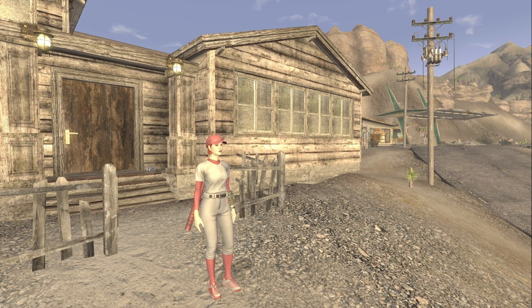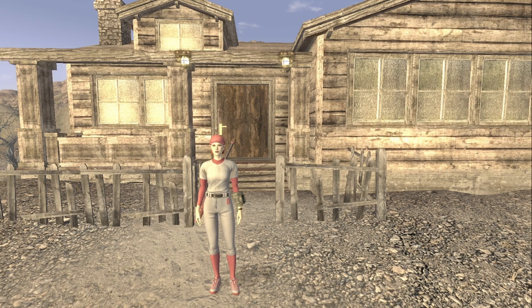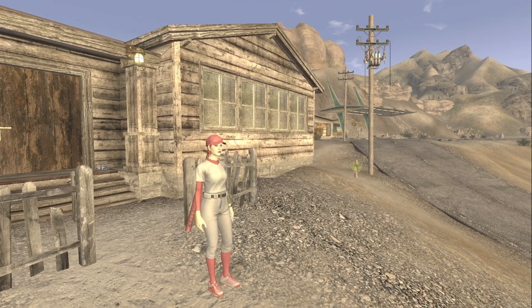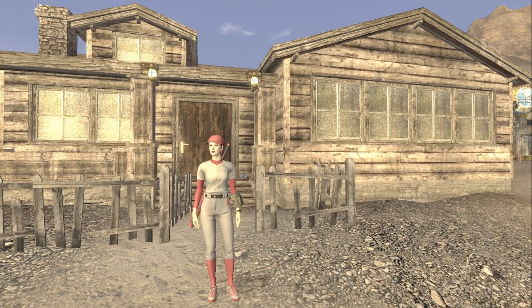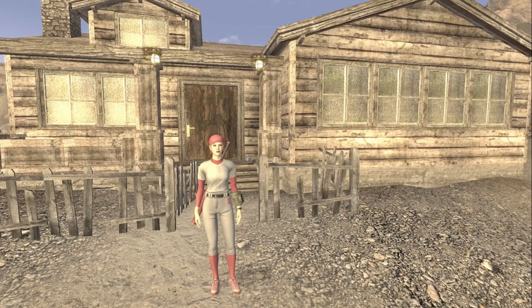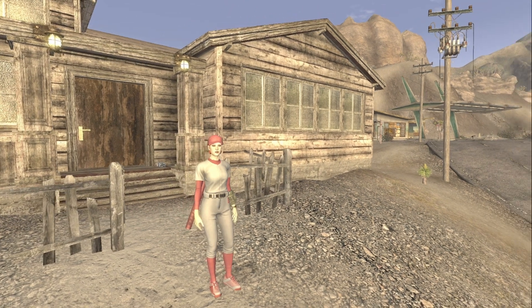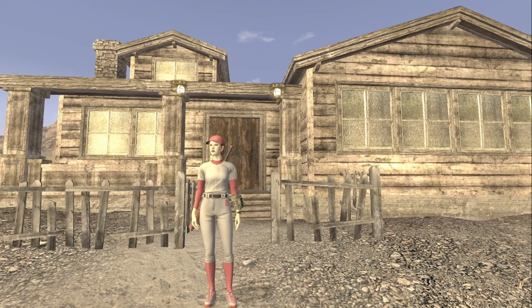Her backstory: she comes from the Commonwealth and she's here to introduce the sport of swatting to the Mojave. Before we get into it, let's go through her dice. Her d4 rolled a 2, so she's attracted to females. Her food dice rolled a 4, so she's omnivorous. Her alignment dice rolled a 6 — on the alignment chart that's lawful evil, which kind of goes with her. She is a swatter, and swatting is a pretty dangerous sport as we learn from the baseball guy at Diamond City in Fallout 4.